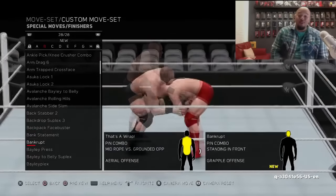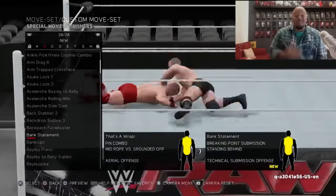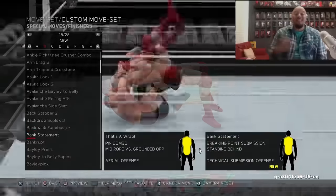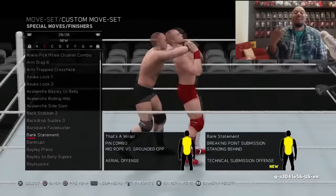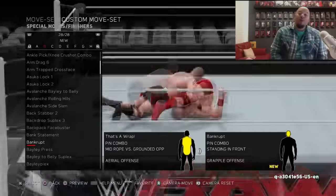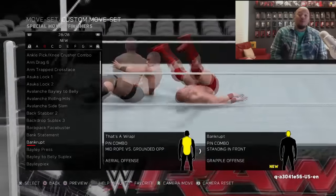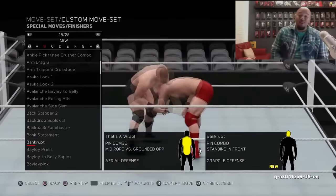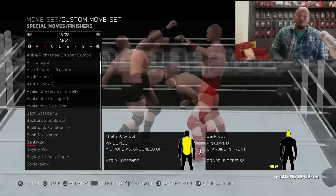The next move I was kind of surprised about — surprised is kind of a strong word for these first two, but you're taken aback a bit. Sasha Banks' Bankrupt is in the game, and ever since coming to Raw she's basically used the Bank Statement as her finisher — there's no Bankrupt usually to set it up. It's usually just the backbreaker into the Bank Statement submission. So seeing the Bankrupt in there as its own move, probably a signature, was something to see. Pretty cool.